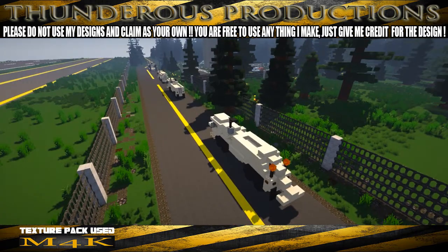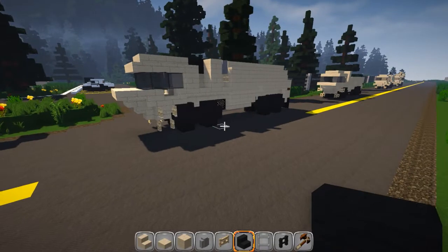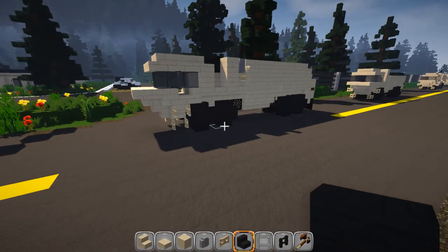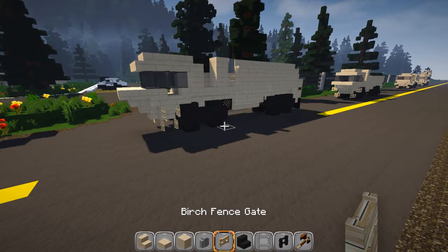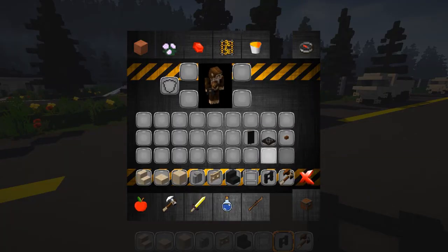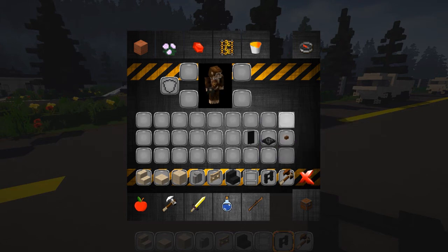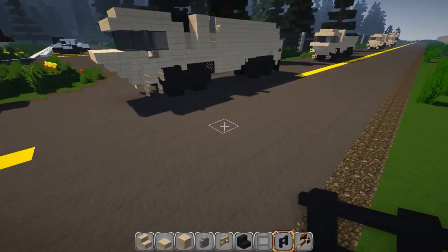We're going to split each one of these into four separate tutorials — pretty easy designs. We're going to be using sandstone, and I'm using nether brick stairs for the wheels. You can use cobblestone. We've got sandstone walls, some birch fence gates down at the bottom, some ladders, nether brick fence — you can use oak. We've got gray stained glass for the windows, a wooden trap door, a black banner, and a brown button for the little turn signals in the back. Really simple.